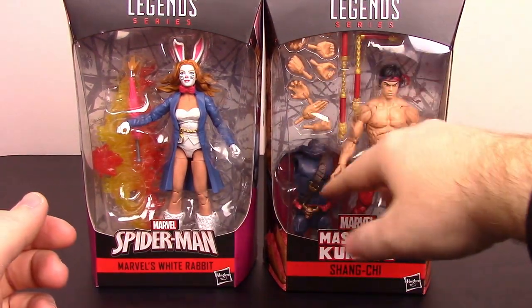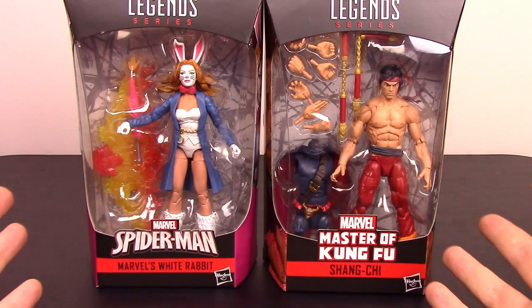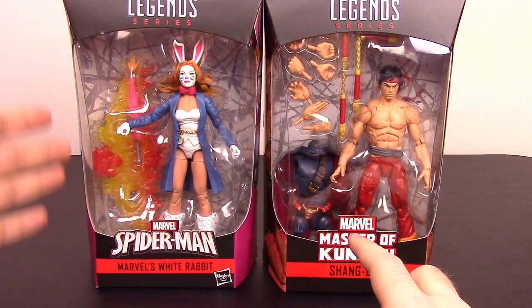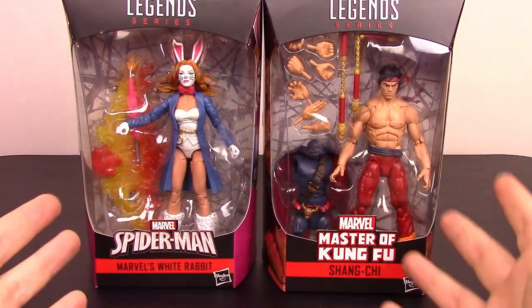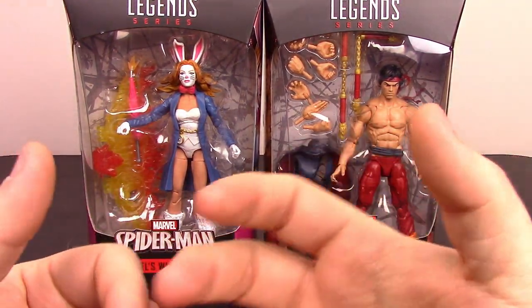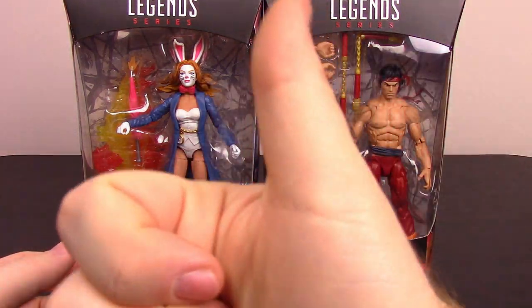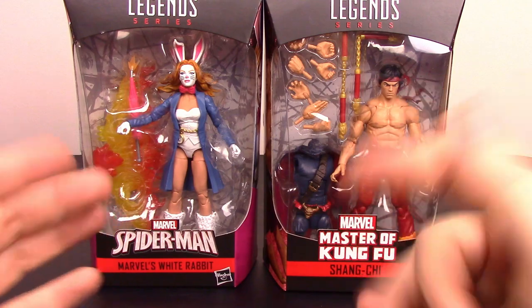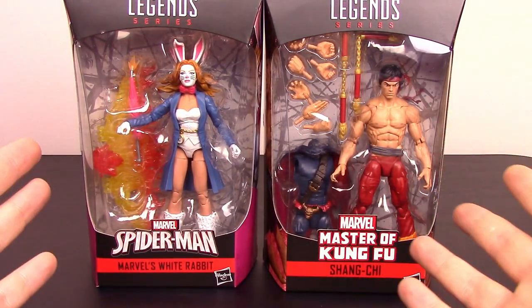Shang-Chi comes with all sorts of hands, and you can see all the Demogoblin pieces including this cool glider that's all in flames. So it's a very cool looking set. I'm excited to get into it and check them out. Don't forget to subscribe to the channel to see all the Marvel Legends as they come out. Let's go ahead and get into this and build that Demogoblin.